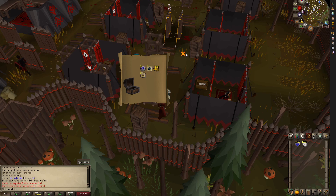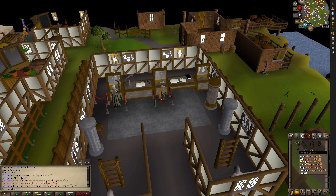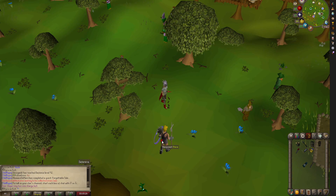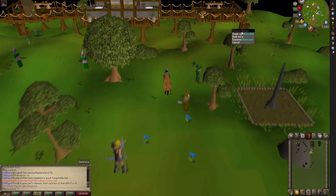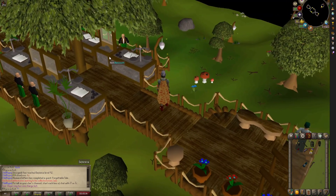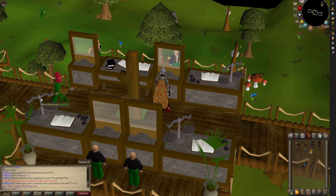That Kalphite task was so bad. Kalphite task is completed, back to slayer. Give me greater demons or black demons — how about some abby demons? You know what, I have yet to do Sire on this account. Do I send some Sire?